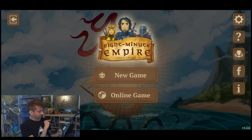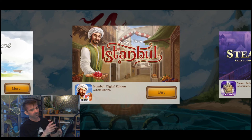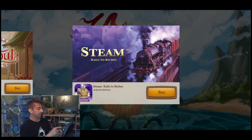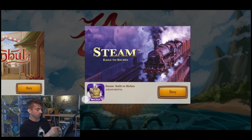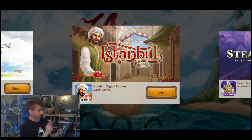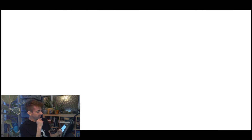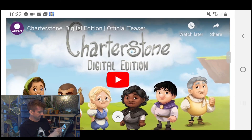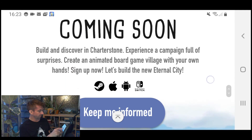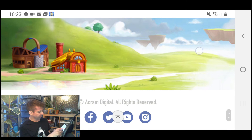Let's also look at what else is on sale. I like the button that says 'related games.' Charterstone Digital Edition — interesting. Istanbul, I've got but haven't really played it physically. Steam — I've heard good things but I think it's a bit meaty for me. Digital might be interesting though, with all the tokens handled automatically. I think you're going to see me playing Istanbul in the future on this channel. Akram also have new digital content coming soon — 'create an animated board game village with your own hands.' Looking forward to that — it looks cute.